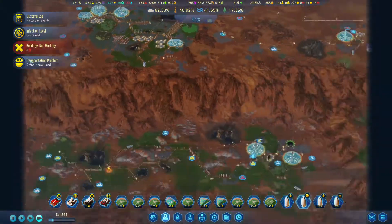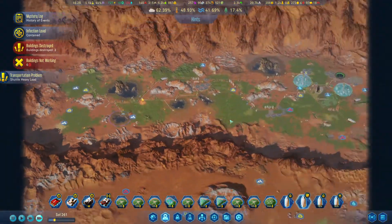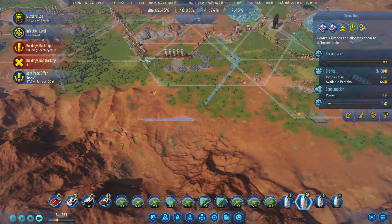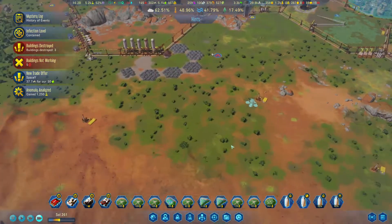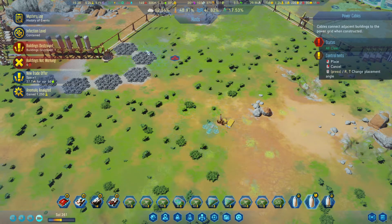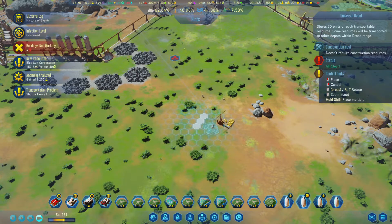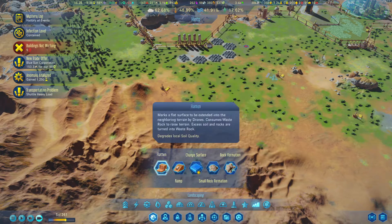We have a bunch of lakes, which is nice. Everything looks so lovely. Let's put another drone hub in here. Let's start flattening this area.